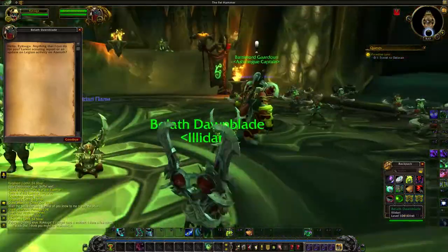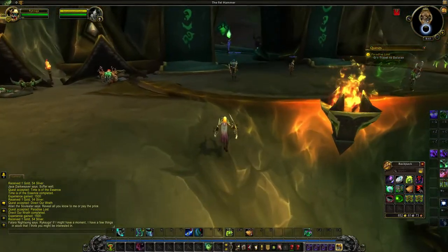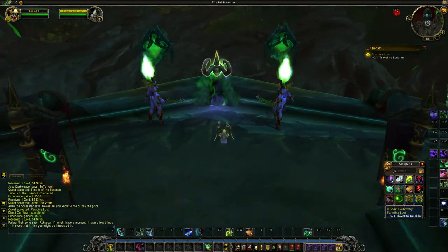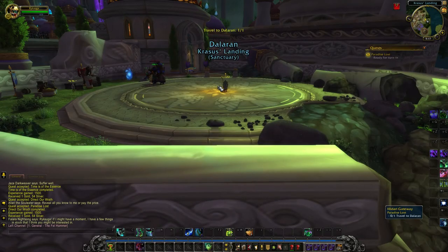To get back to Dalaran, after selecting strike point, go to the balcony — there is a gateway to take you to Dalaran. Just take the gateway, and then you get back to Dalaran. This is how you travel to Dalaran.